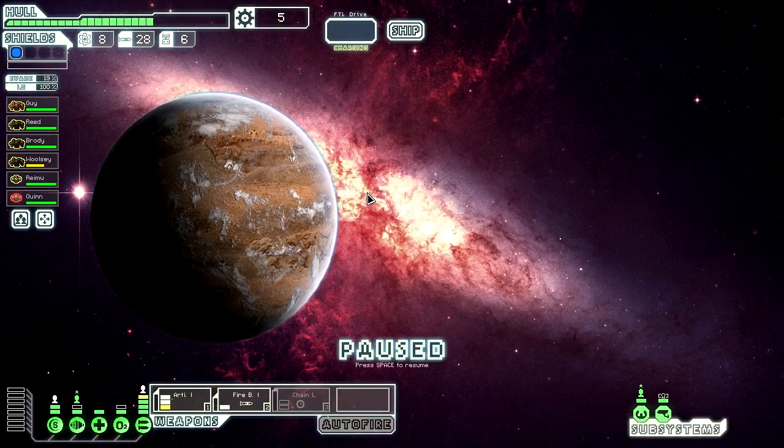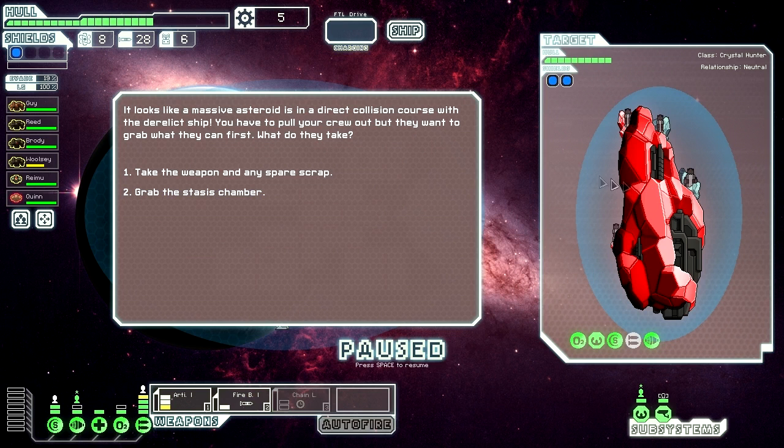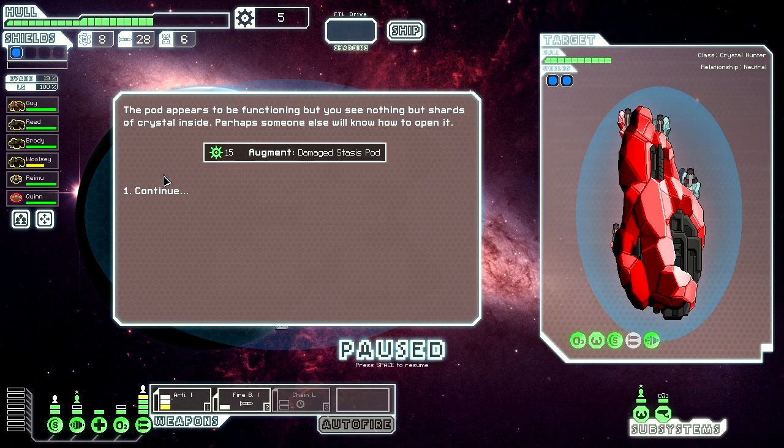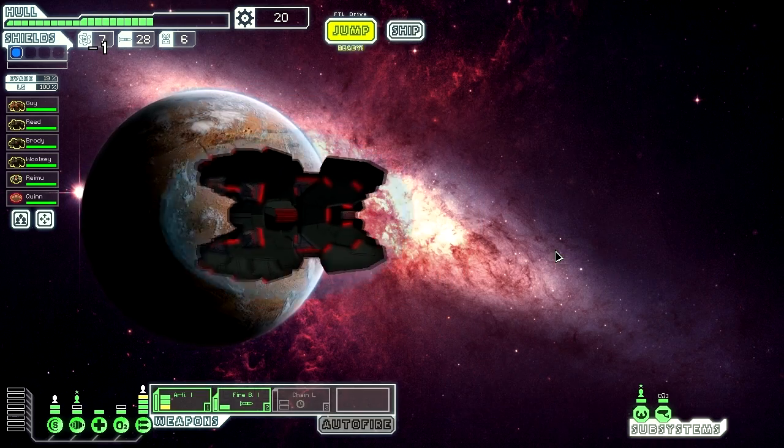You find the decaying remains of some kind of ship coated with ice or crystal. You send some crew aboard to explore. Nearly everything is either destroyed or under a funeral, but one of the weapons appears salvageable and there's a strange stasis pod. Take the stasis chamber — we might get a crystal crew member and have a more well-rounded crew. I've got to go to the exit now.